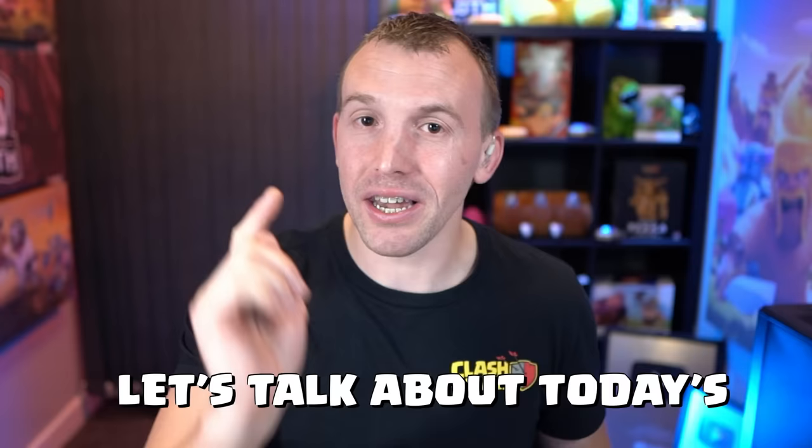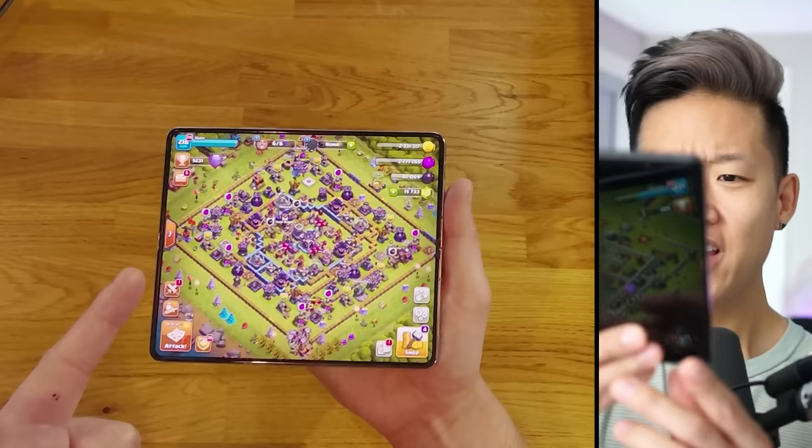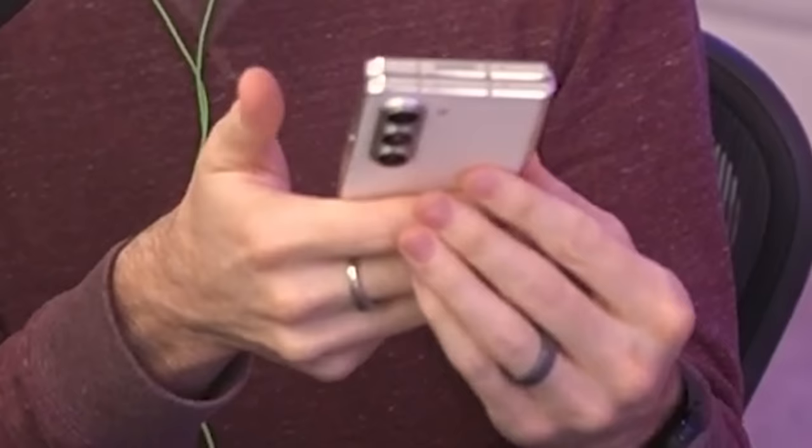Before I throw up the first challenge, let's talk about today's video sponsor. Thank you to Samsung - we are all playing on Samsung devices. I am on the brand new Galaxy Z Fold 5, which I know you guys have been using as well. It's so big. I love the 7.6-inch display - a tablet that comes out of your pocket. I like that you can just leave it folded, do regular things like text friends, and then when you're ready to game, open it up and it gets serious.